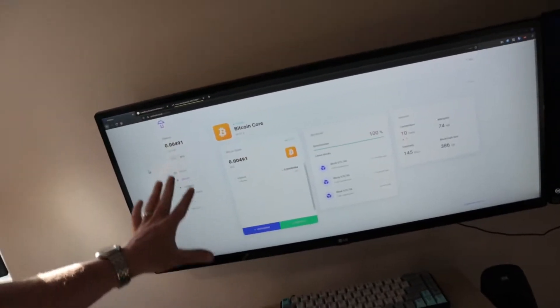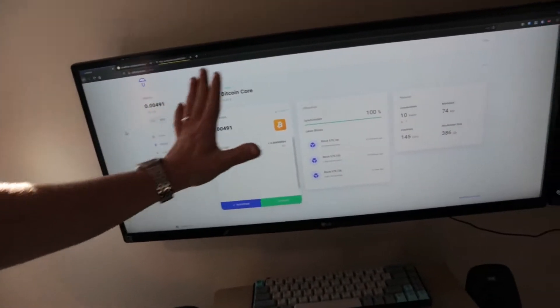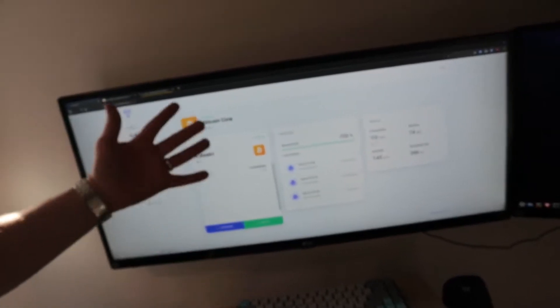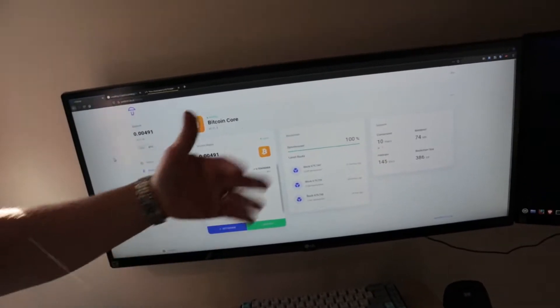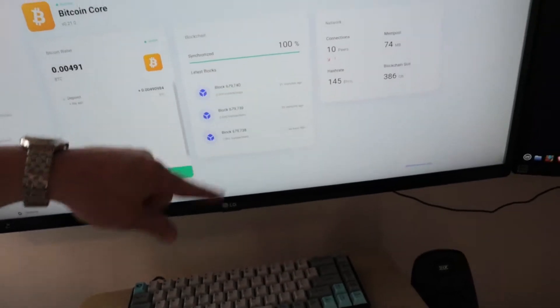This is running on my own node — it's called Umbral. So even though this is in a web browser, this is actually my own node running and talking to the Bitcoin network. It's downloading the blocks and processing them, and I can query the blockchain and get insight into what's happening.